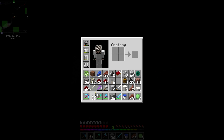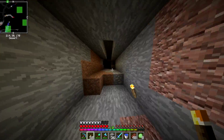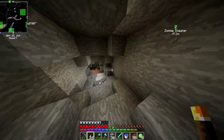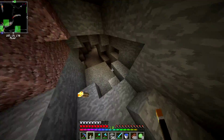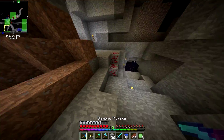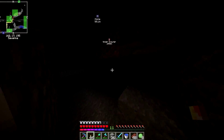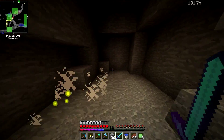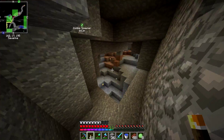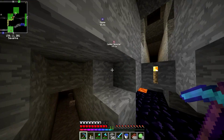We want to reduce spawns as much as humanly possible. We do have coal and sticks — great, let's make some torches real quick. There's some more coal too. I'm just gonna light up this whole area so we don't get too many spawns, which gives us a better yield on the slime spawner. Slimes and normal mobs share the same mob cap, so if you reduce normal mob spawns, that should increase slime spawns.